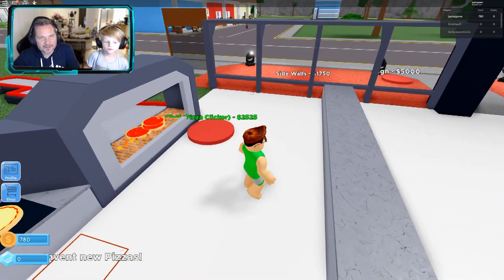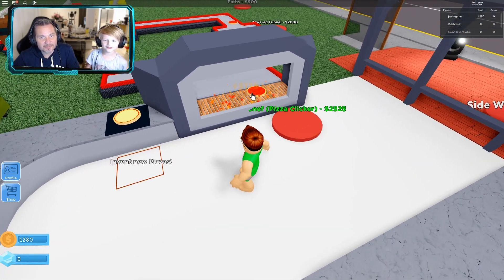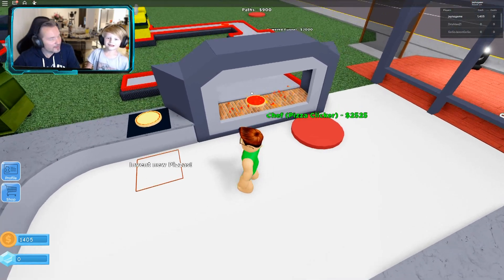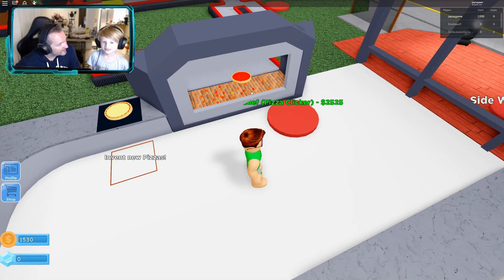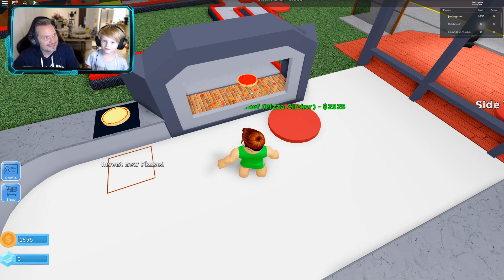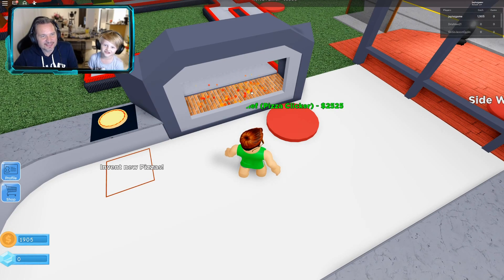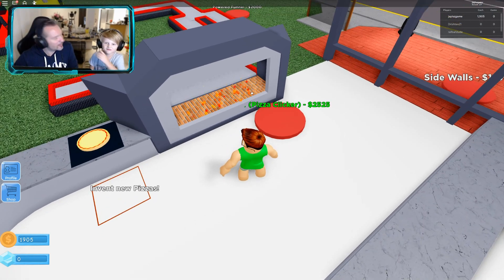Don't stand in there or it's going to ask us if we want to create something. We've got a whole bunch of pizzas stacking up — and that is a perfect example of why we need a chef. They click our pizzas for us, otherwise they would have burned and we wouldn't get the money for them. Look how much money we've got — we are very close to being able to afford a chef.